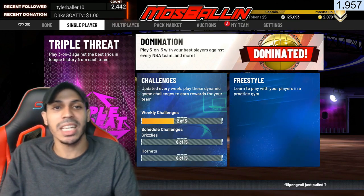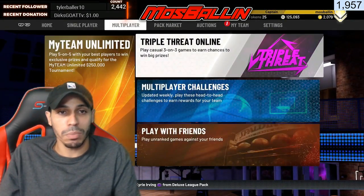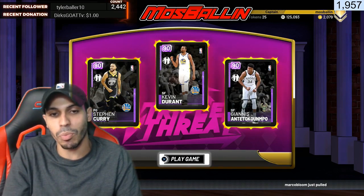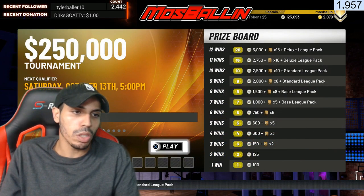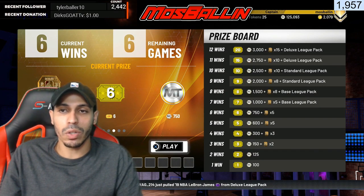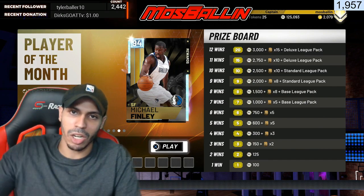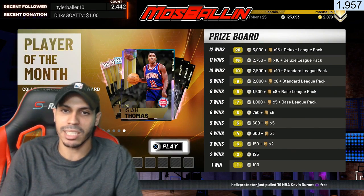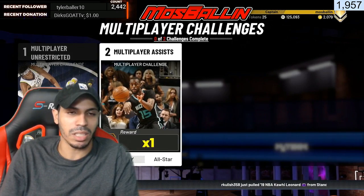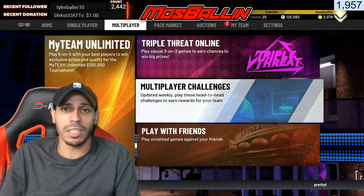Some people don't enjoy playing against the computer, so there's also Triple Threat Online where you get a chance to earn tokens, though it's not as guaranteed as the single-player version. In MyTeam Unlimited - which is like Super Max but without restrictions - if you go 12 and 0 you get 15 tokens, 11 wins gets you 10, and different win totals show different rewards on the prize board. Right now I'm 6 and 0 with 5 tokens, aiming for 12 and 0. There are also multiplayer challenges, like getting a certain number of assists for a token, updated weekly.